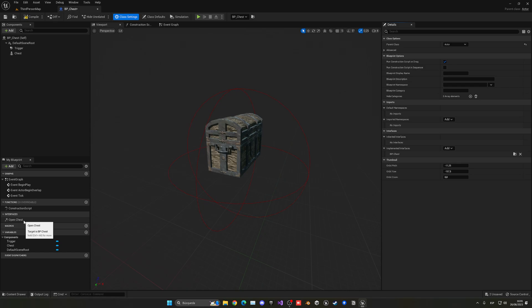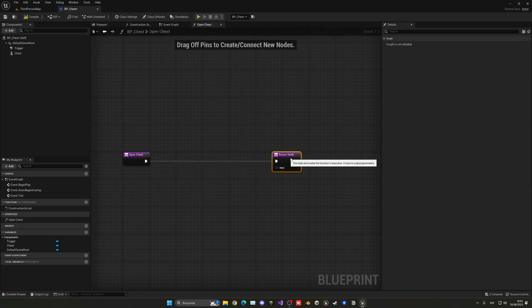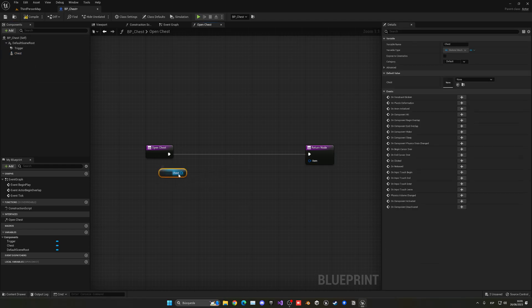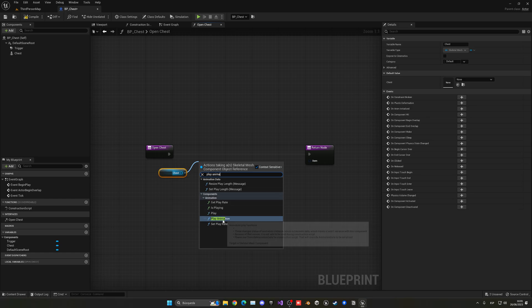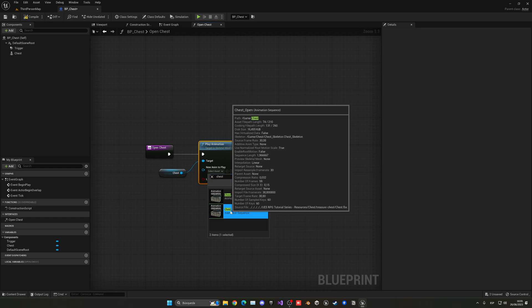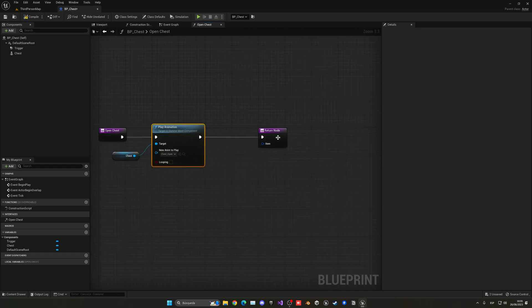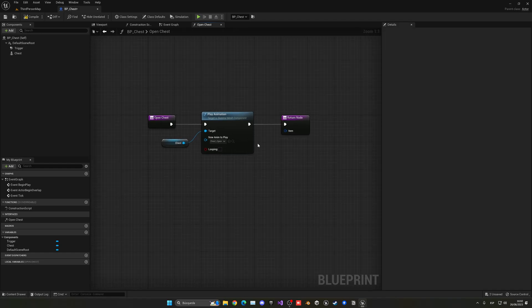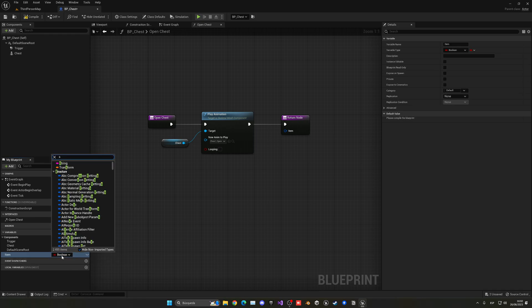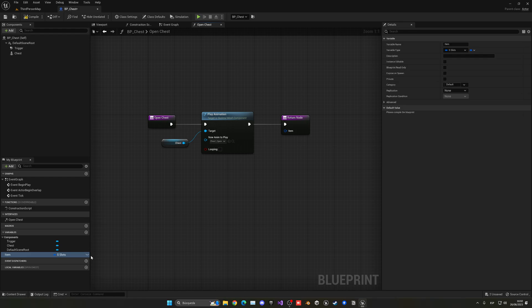Now we have the interface. Double-click 'Open Chest'. When we interact with it, we get our chest and call 'Play Animation' — we can play an animation directly without needing a full animation blueprint. Search for 'Chest_Open' and plug that in. We can also pass an item, so let's create a variable of type Slots.